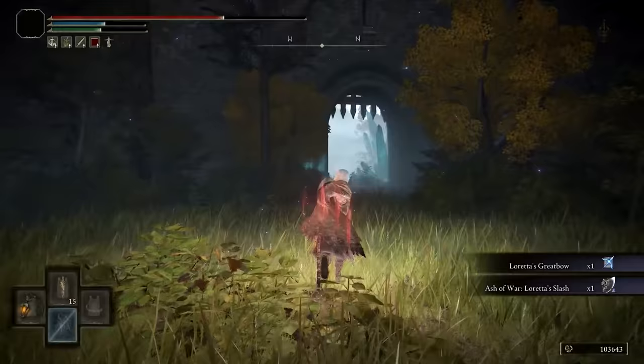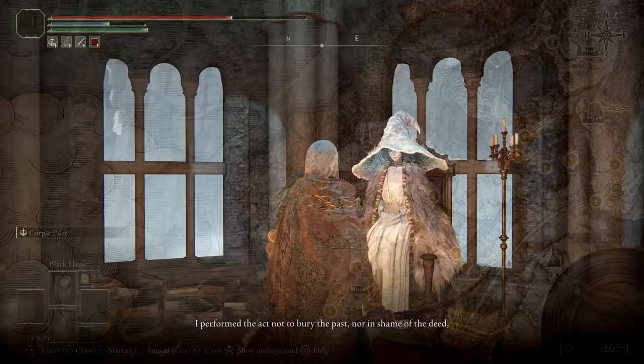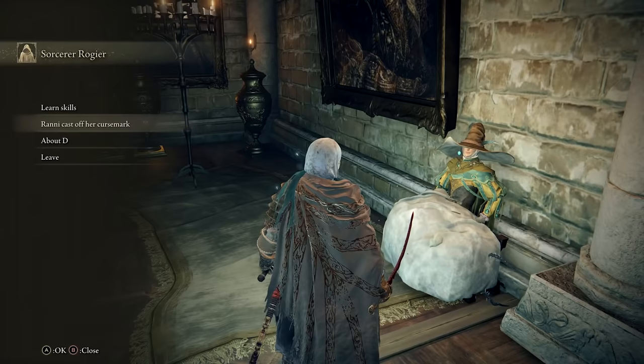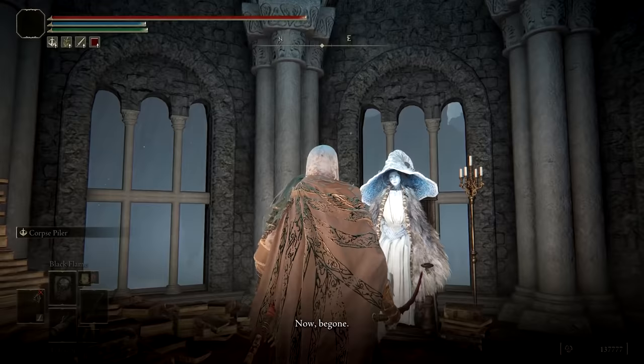In doing so, you'll get Loretta's Grey Bow Sorcery and Loretta's Slash Ash of War. Afterwards, head out the northwest exit and make your way over to meet with Ronnie. Because Roger sent you, Ronnie will treat you poorly and tell you to be gone. To fix that, head back to Roundtable Hold and speak with Roger about the encounter. Roger will tell you to serve Ronnie to earn her trust, and at that point, you can return to Ronnie and start her quest.